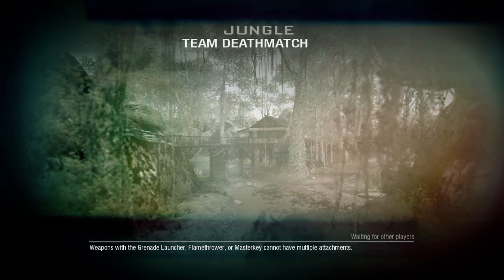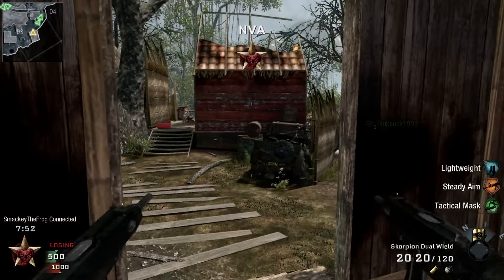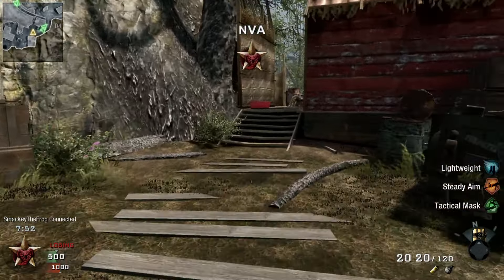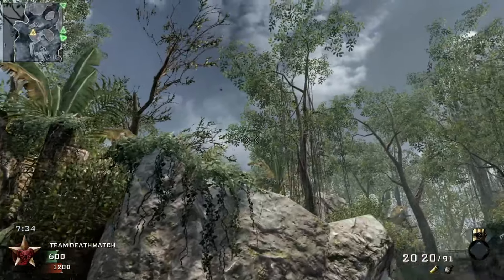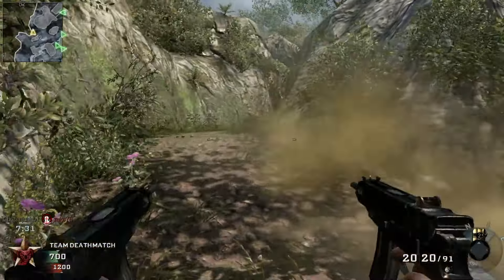Welcome back to the old school Black Ops 1 Road to Commander - it's Smackworth here. Today we've got an interesting class: a little akimbo Scorpion class with akimbo M1911s. So far it's working out great. This was a class suggestion that somebody gave me in the comments.